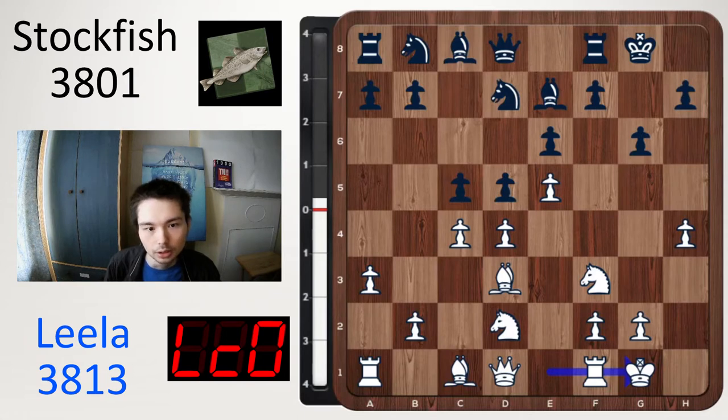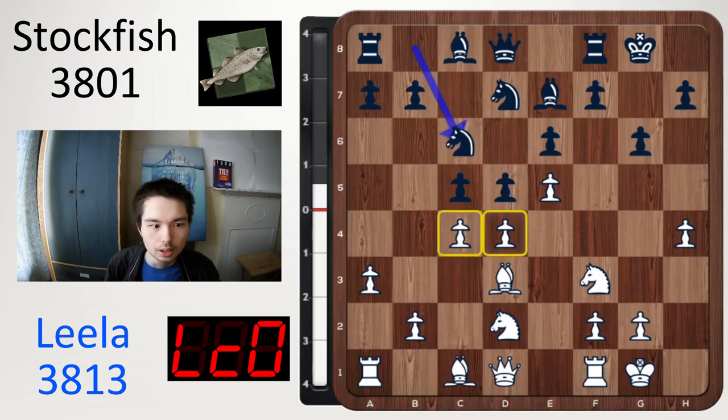Very strange: you play h4 and then you castle. So what's the idea? It is all about time. Knight c6 — black is once again attacking white's centre.